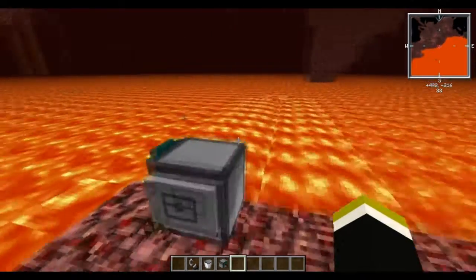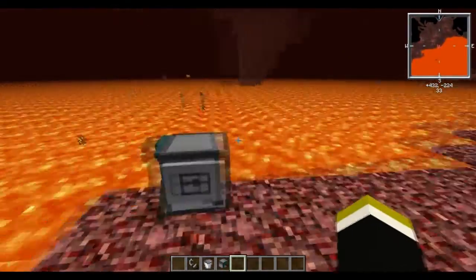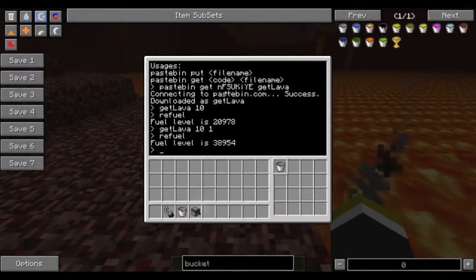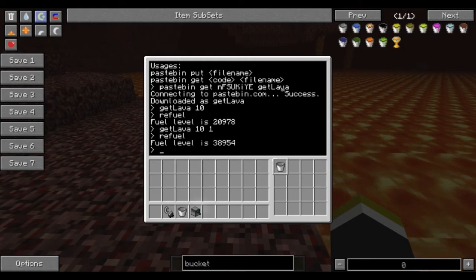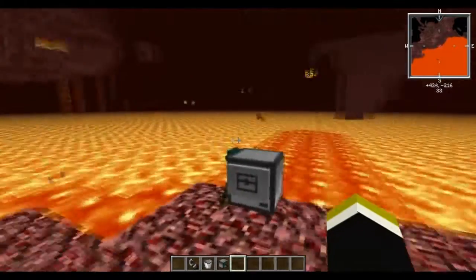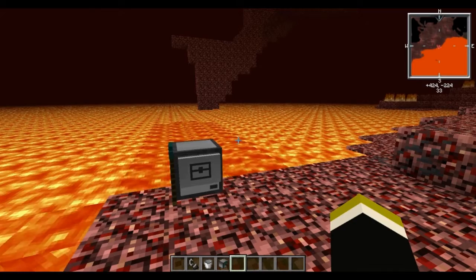Any turtle will be able to take a command and a program into it, and it needs to have fuel anyway. I just wanted to share that with you. Remember it's Pastebin, the account name, and then the program name GetLava. I'm going to put that all in the description. I hope this was helpful. I'm going to give you a link to the original creator's YouTube video as well as his Pastebin — check him out.